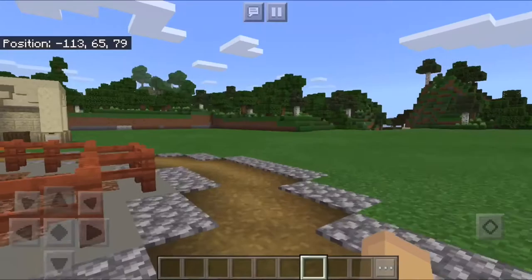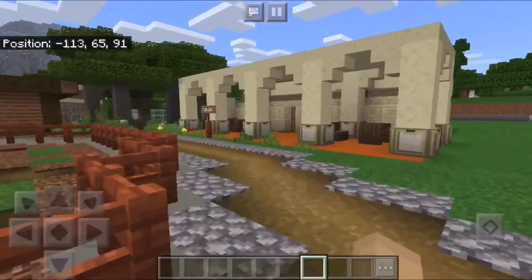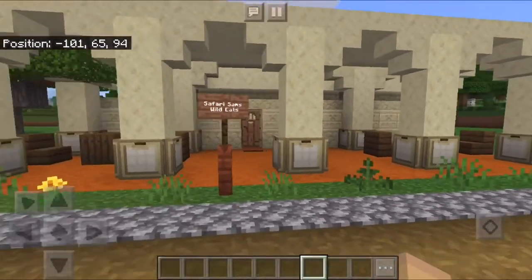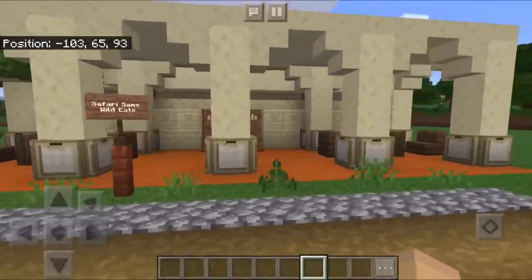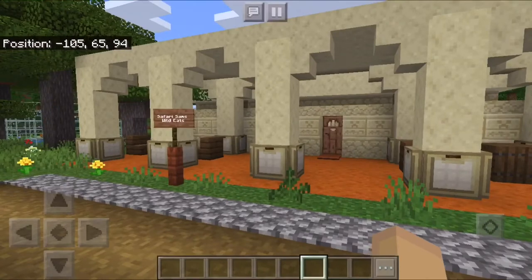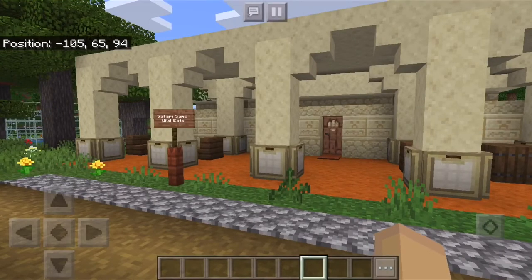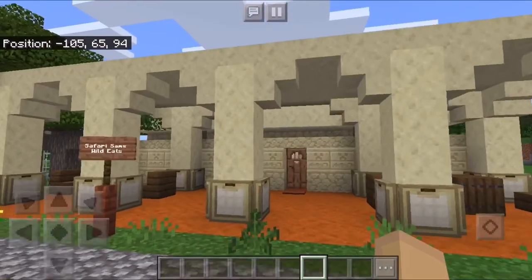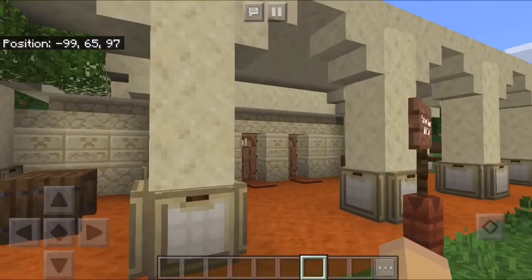The next thing I built in this episode was a little eatery, and I'm going to go ahead and show the little clip of me making it. I wasn't able to have my extra camera recording because I was actually building this at the same time as Dawson was building the penguin exhibit, so I had to film this in first person, but I hope it's still kind of fun to watch.